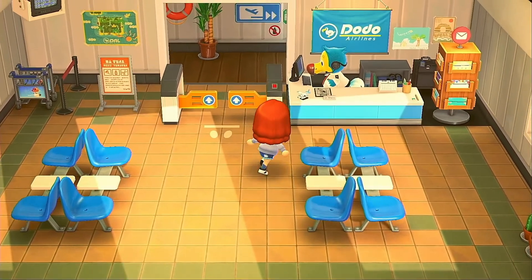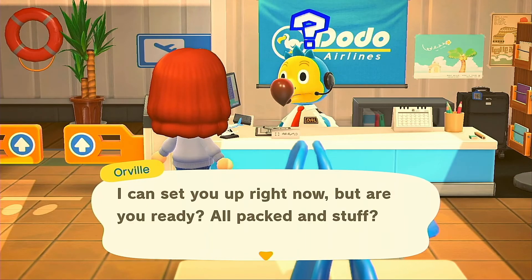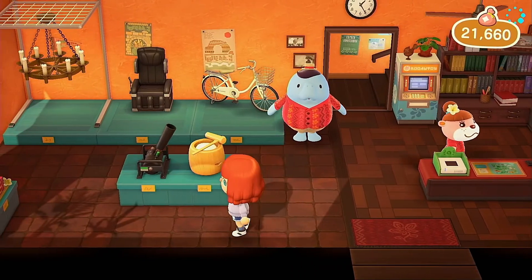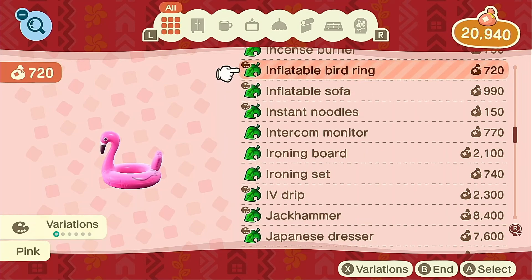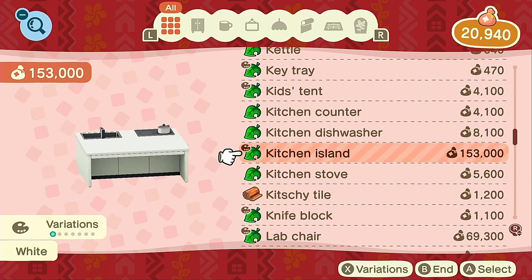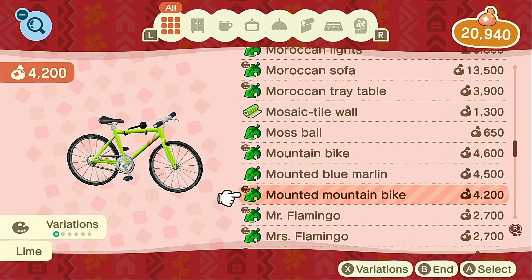I'm going to head over to Happy Home Paradise to see if they have any items I could use for that area by the construction site. This is all they have today, which is nothing I really want, but I'm going to check the catalog too. I may have just bought this flamingo pool float — I could not resist, it's so cute. I might do a cool bike rental thing. This one's cheaper so we're going to get this one. I think that'd be kind of cute, let's do it.